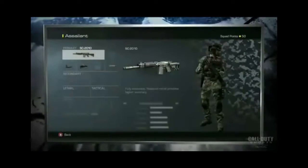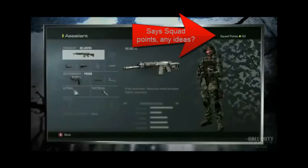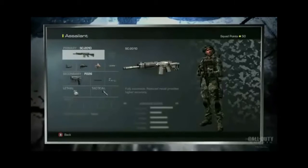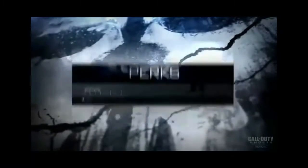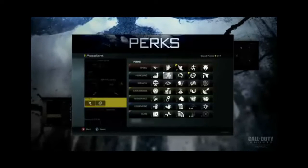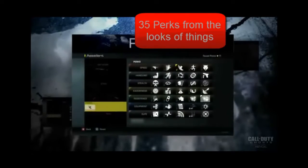They've kept the Black Ops 2 weapon class budget system. I saw 50 in a corner — I don't know if that's how many points you've got — and they say you've always got 8 points to spend on perks, so I'm guessing you've got 42 for guns. If you don't spend all 42, you can put the remaining points into perks. They say if you have no secondary or equipment, you can have 11 perks, which is quite a lot.